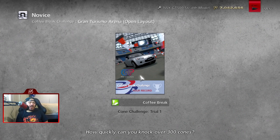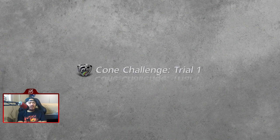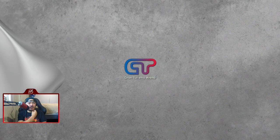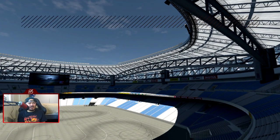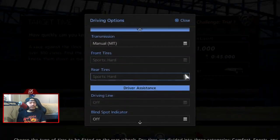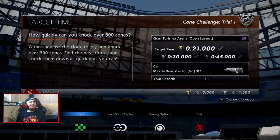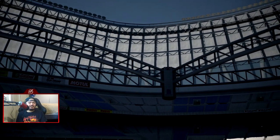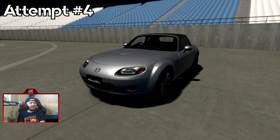We're going to begin with the novice copy break challenge: cone challenge trial one. How quickly can you knock over 300 cones? Let's find out. It's GT Arena — I think they're all cones lined up in a triangle or a circle. There is a pattern to this, I just don't remember what it is. 21 seconds is the gold, 300 is what we need. We knock out like 150 in the first 10 seconds.